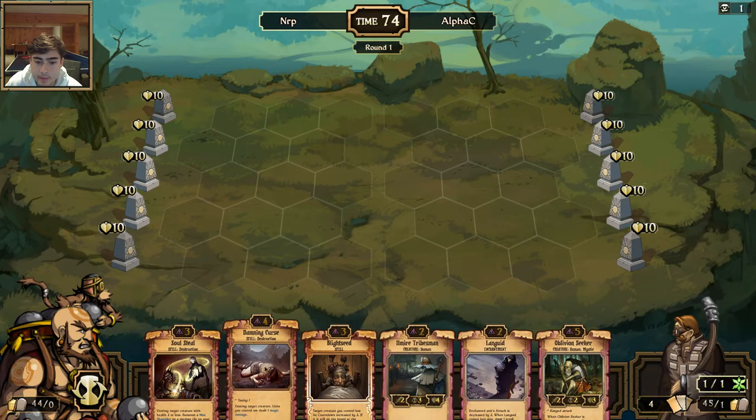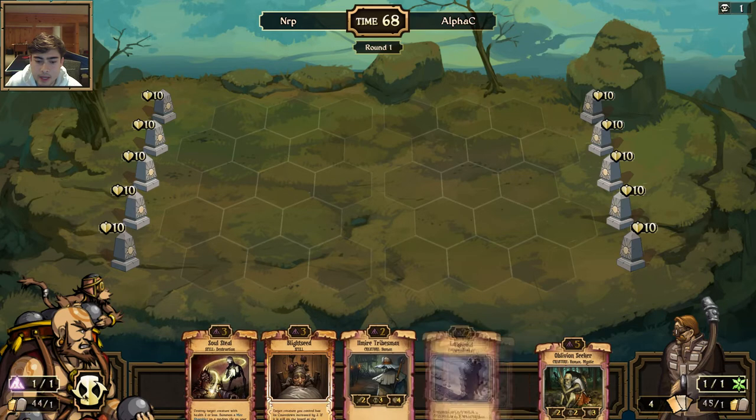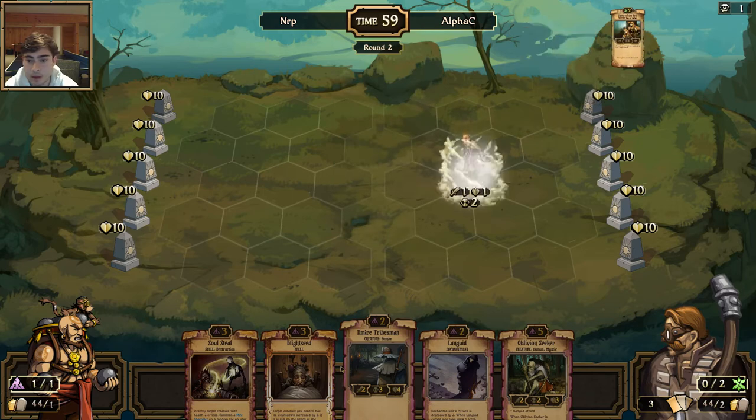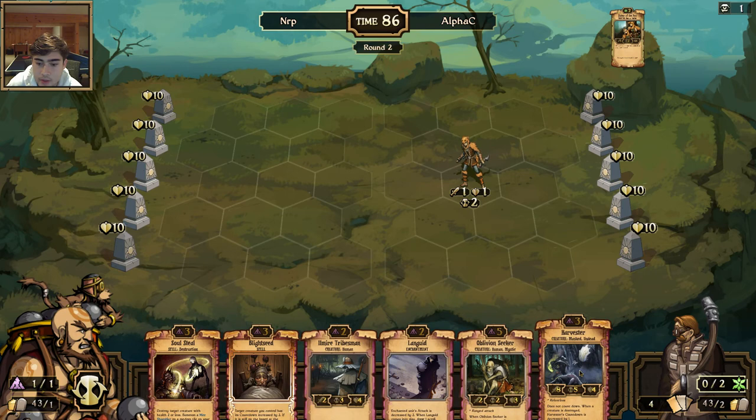I'm gonna have a pretty clear mulligan — I really want to have a two-drop to play. A Soul Steal is pretty good against growth. I don't know if I have a chance to Blight Seed but I'm going to keep it. I'll get rid of the Damning Curse — his deck wants to play the fourth turn Rat King and stuff. I have Unbinds as well and Languid in hand, so if he plays a Brave I can either Languid it or play the Tribesman. If he plays Brave I'd probably rather just wait for the Soul Seal against it — might be pretty good to try to get a Blight Seed off on that Illemire Tribesman.